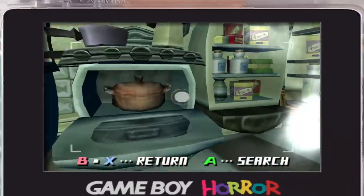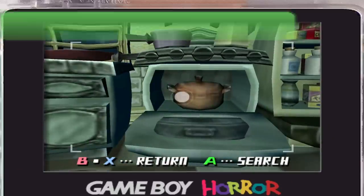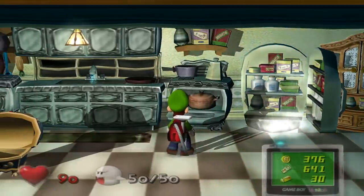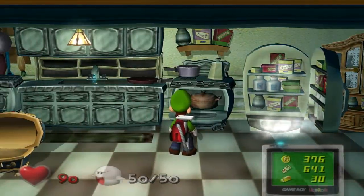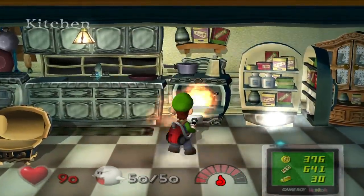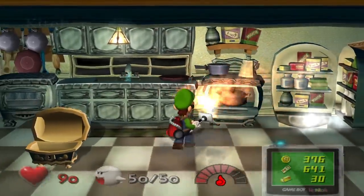And now you have the oven, which is right next to the refrigerator. Luigi comments it's gone out — would relighting it do any good? I'm going to test that right now. Survey says no.